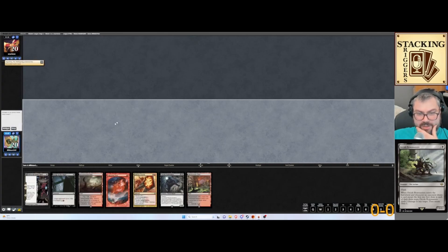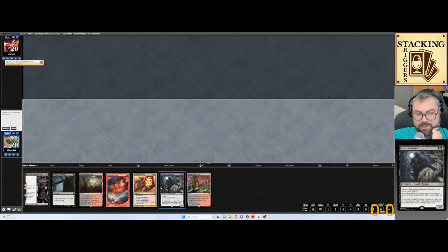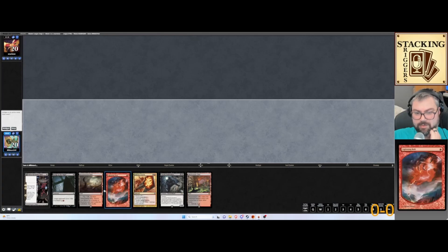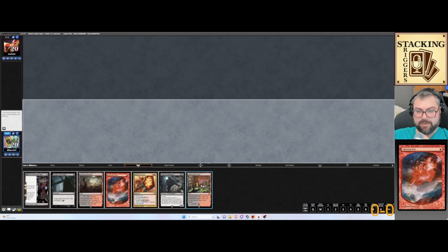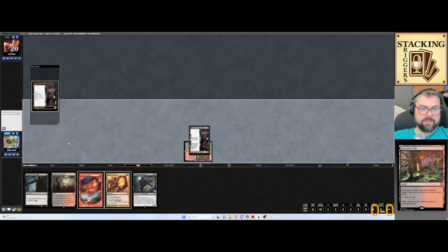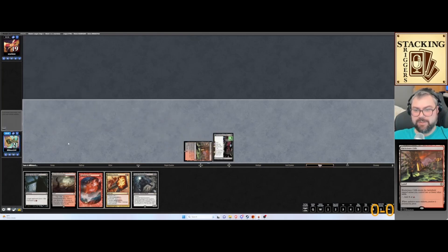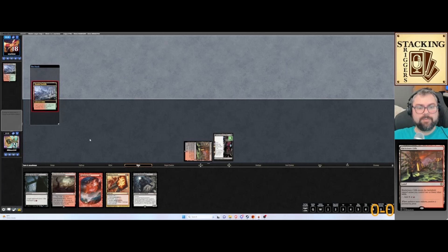Okay, we have a turn one play and a turn two Voidwalker — I think we keep this hand. Got our hate card. Go ahead and play Blackcleave Cliffs, let's get the Reckoner Raid boy down. That way we can just start doing stuff. I can't believe I did that — I'm still upset with myself.